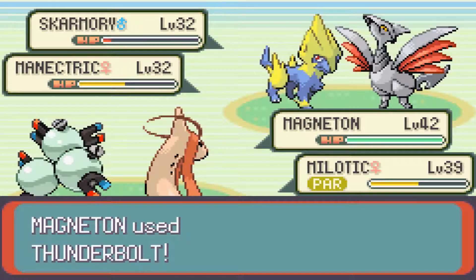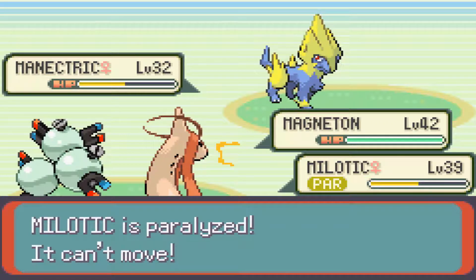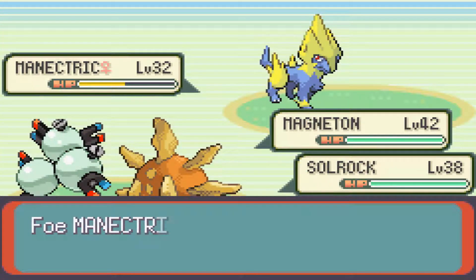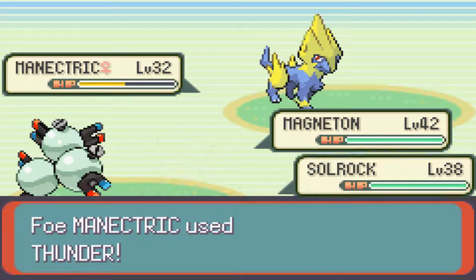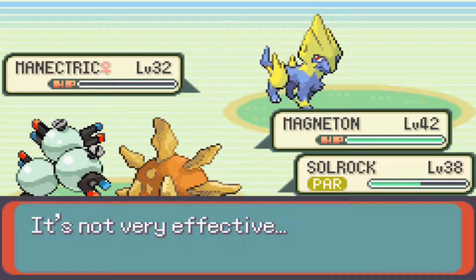Route 127 has a number of trainers we're going up against — different varieties. We're going against a Bird Keeper and a Cool Trainer. Unfortunately the Cool Trainer's Manectric is giving me trouble right now, paralyzing me like it's nobody's business. Milotic can only go so far before we have to switch out. But at the end of the day, still relatively easy to take care of. There are a lot more swimmers and water types, which is why we have Magneton in the forefront — might as well make this as quick and painless as possible, with the exception of a couple of trainers here and there.